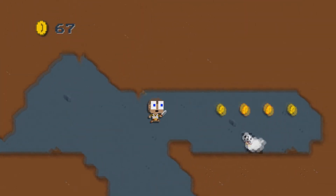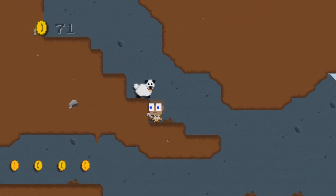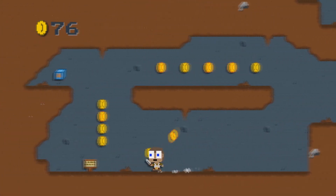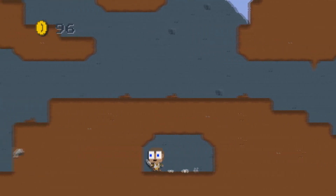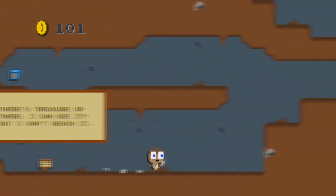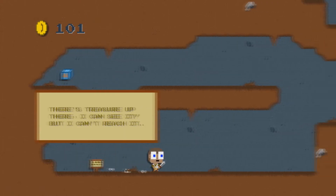I'm assuming we're gonna get like a special prize for killing all these sheep. Hold on, we'll get the coins first. Get that sheep. Oh shit. That's treasure up there, I can see it, but I can't reach it. Maybe if I go this way. Nope. There's no other way to get it. I might have to wait for the double jump. That was really close.